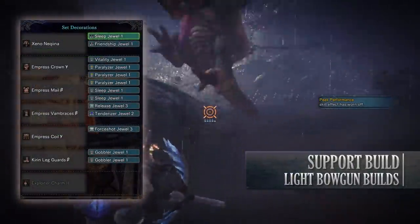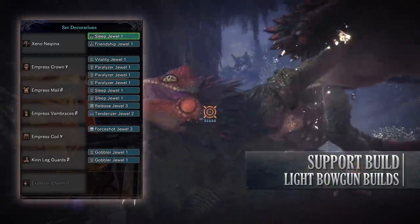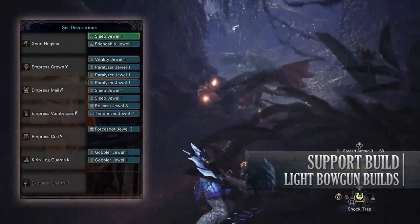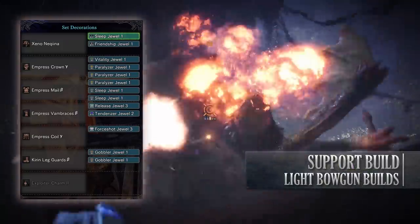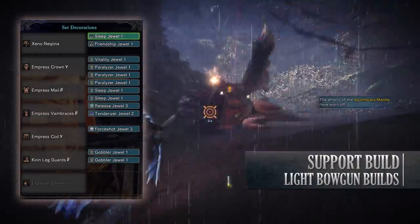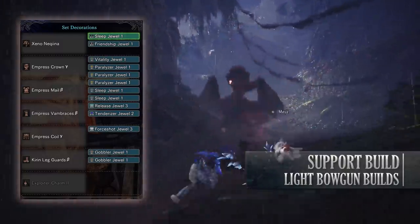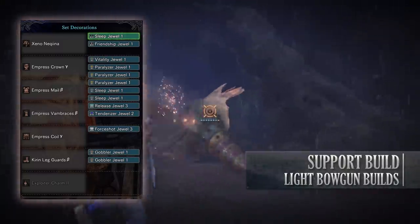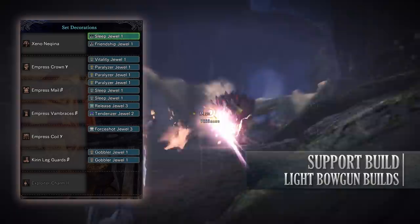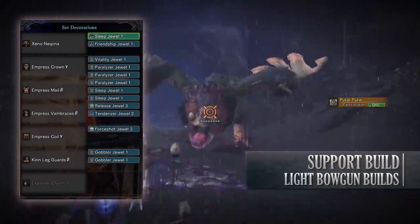As for the jewels I've gone for a Release jewel to get the Ammo Up to level 3. Afterwards it's a mixed bag — I've added a 4-shot jewel to increase the damage of my normal shot when I'm not using ailment ammunition types, and then I've gone for jewels to increase my survivability with Vitality jewels. I've added Sleep jewels to increase the potency of the sleep ammunition types, Paralyzer jewels to increase the effectiveness of the paralysis ammunition type, Friendship jewels to increase the Wide Range skill, and Gobbler jewels to increase how quickly I consume potions. Gobbler and Friendship jewels are normally found on support builds as they enable the player to heal themselves and their teammates quickly and more efficiently.